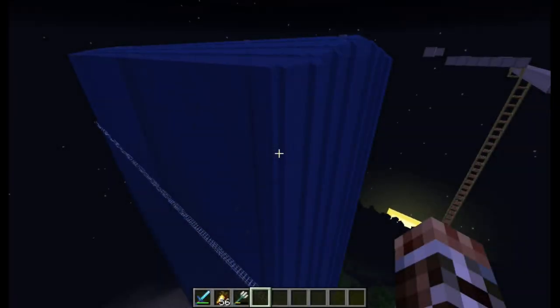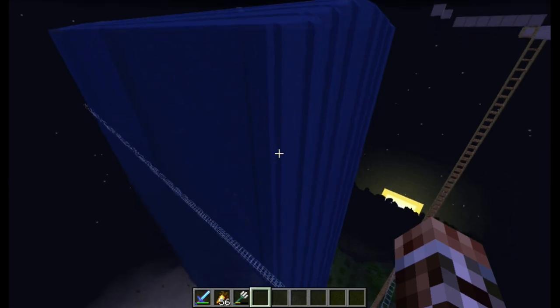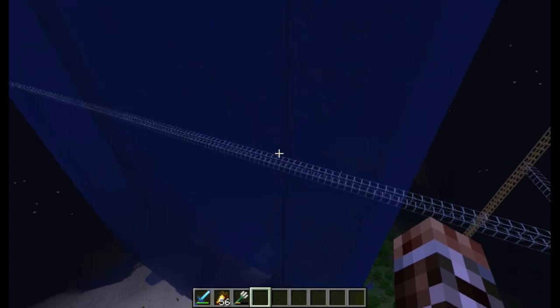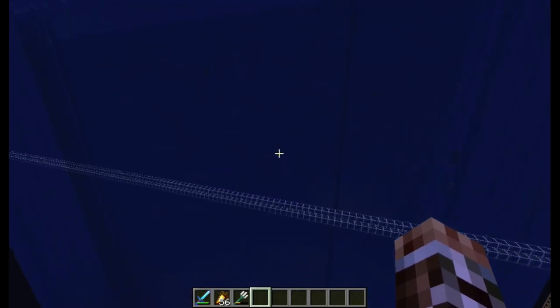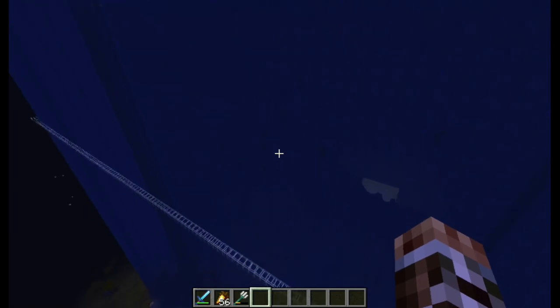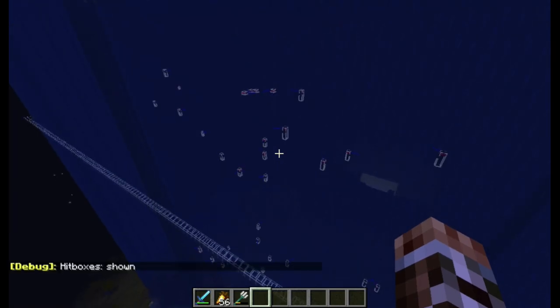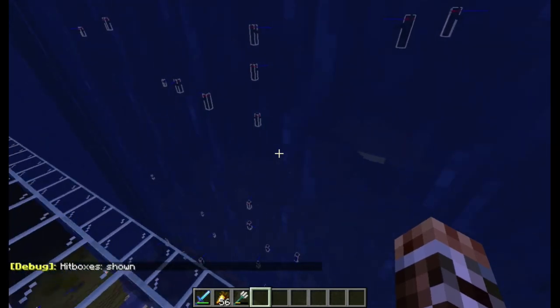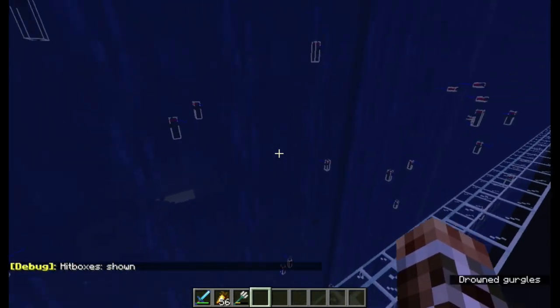Hi, this is IanX04, here to show you a super quick build for a Trident farm. This massive column of water that you see here took only 15 minutes to build in survival by using very simple flying machines. It's huge — over 160 blocks long, 39 blocks wide, and stands at nearly 200 blocks tall. It has over a million blocks of water, much of it in a river biome.